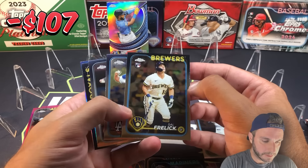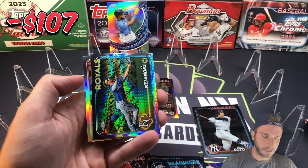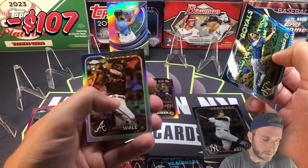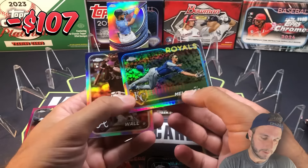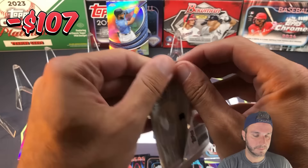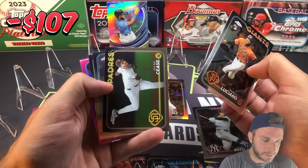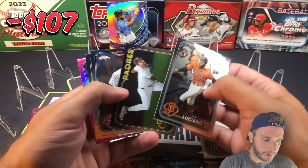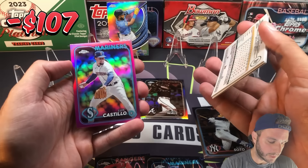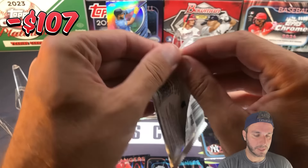Sal Frelick rookie, Will Smith, Matt Chapman — we got a prism refractor of MJ Melendez, and rookie Forest Wall on the sepia for the Braves. Then Marco Luciano, Dylan Cease fresh off his no-hitter, Nico Hoerner, Ryan Noda in a pink, and Luis Castillo — so two Luis Castillo parallels: Ray Wave and the pink. One or two packs left in blaster number two.